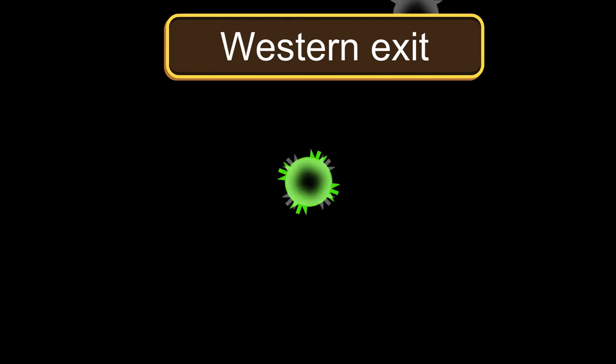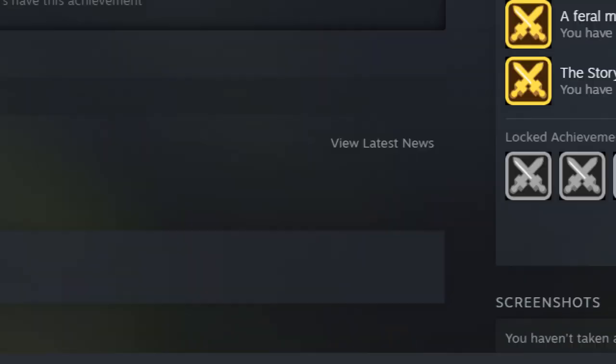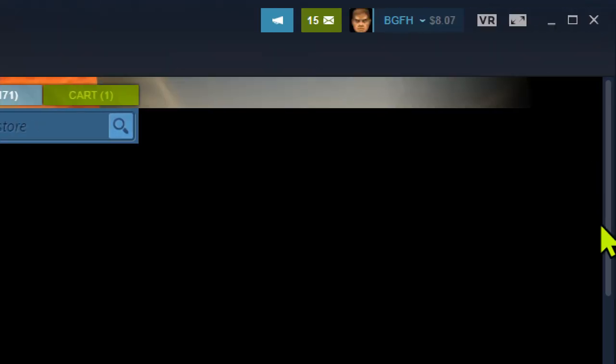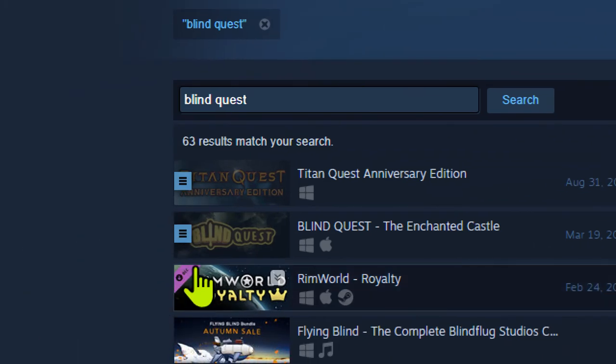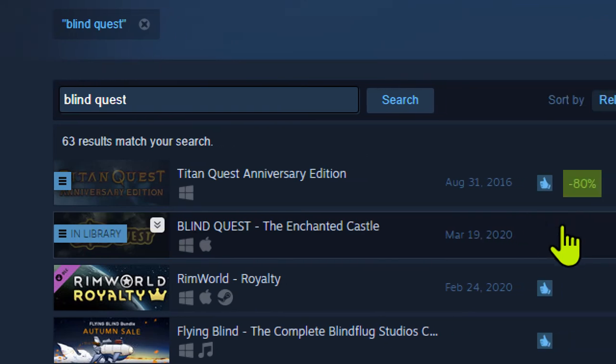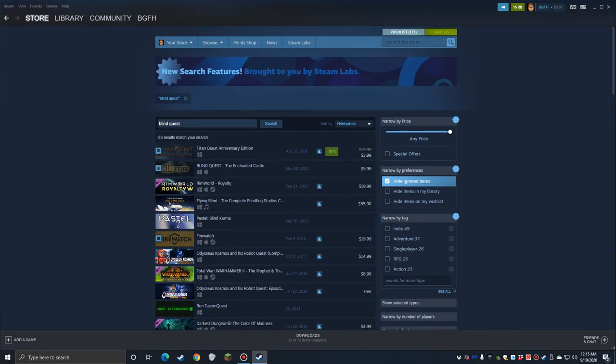Let me check the price on Steam. Blind Quest: The Enchanted Castle — five dollars. For a first or basic game, that's reasonable. You could kill some time with a little adventure story. But the story and game mechanics are not hooking me. It is available on multiple platforms — PC, mobile, and probably Mac too.